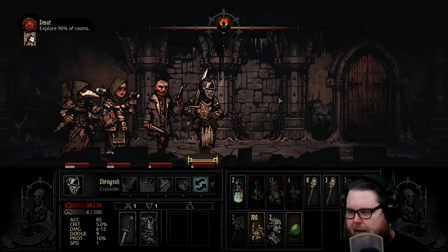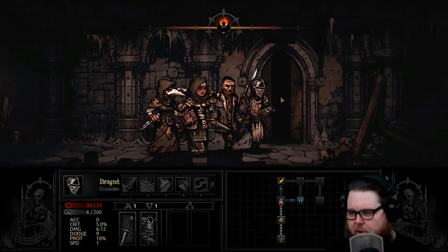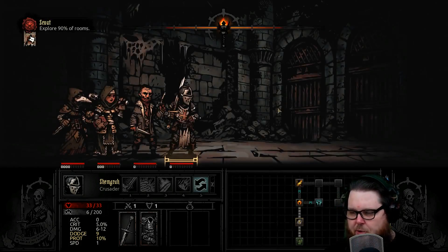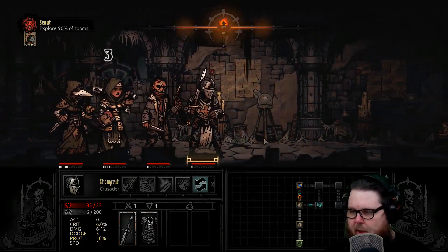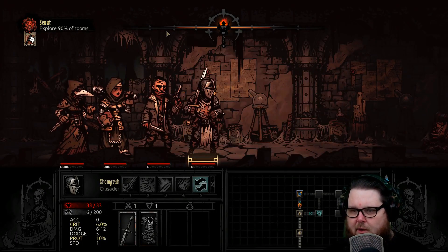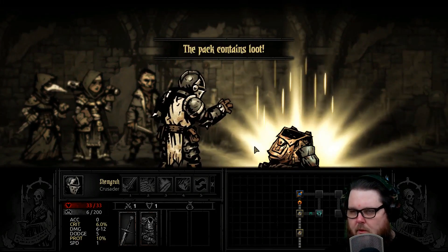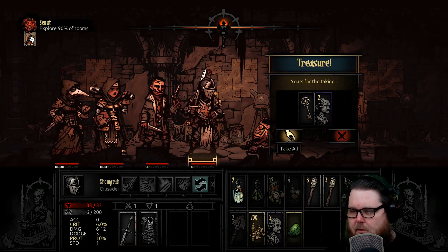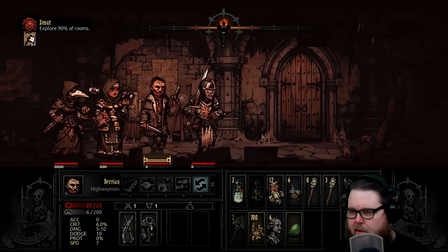Back to the mini-map and ready to go to the next room. I get to choose which way to go — north or right. Let's go north. There's a curio there. You can see the torch level is going down and it actually gets a little bit darker. I'm going to switch to my highwayman.